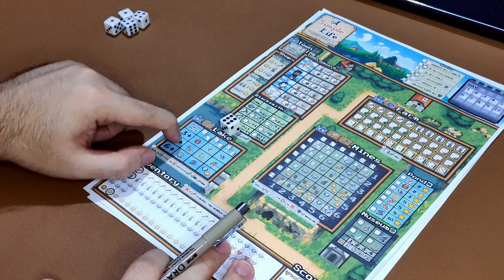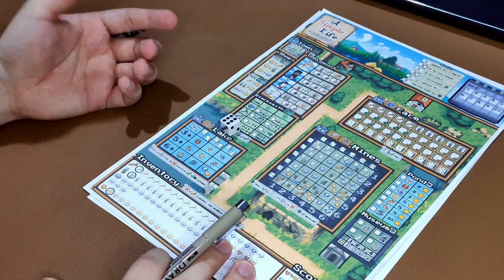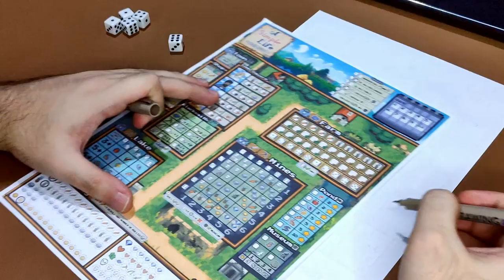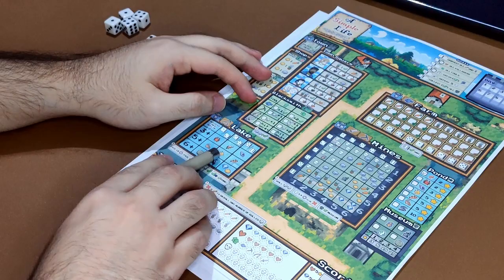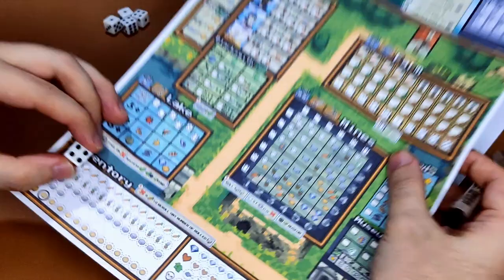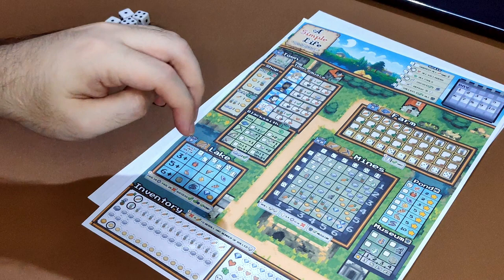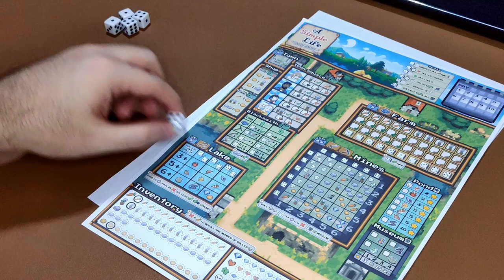If you succeed in catching the shrimp, you draw a check on that shrimp and check the pond as well to keep track of your score. If you fail to catch the shrimp, you circle it to mark that you failed once. If you try again and fail a second time, instead of circling it you cross it — meaning you cannot fish that target anymore.